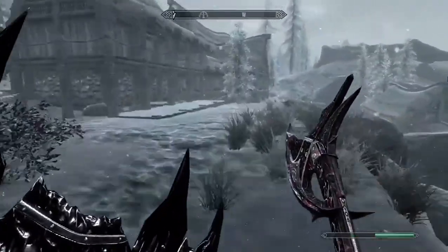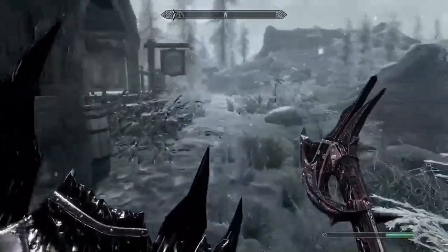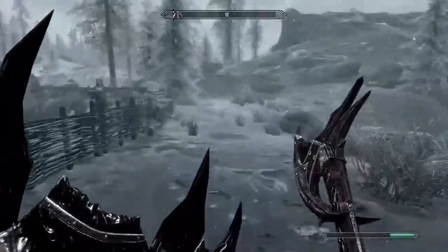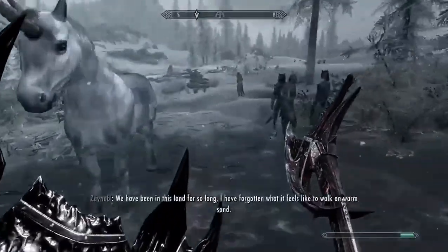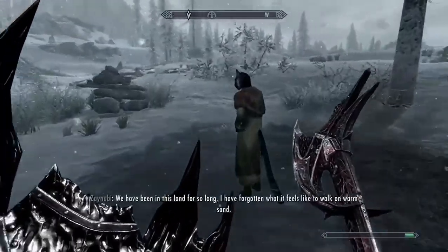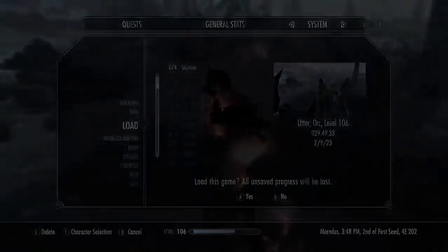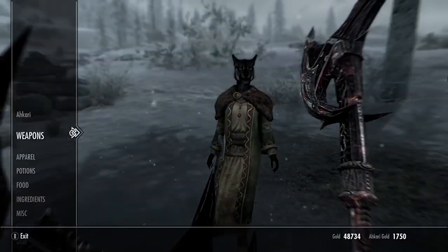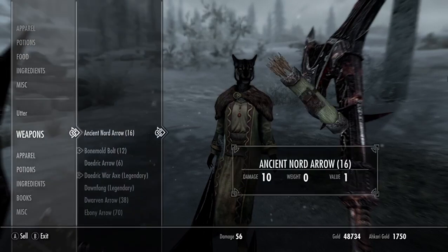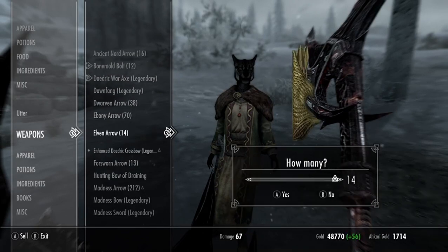Once you take all of this, run back to her, save, hit her, sell all the stuff back to her, and just repeat the process. This is the fastest way to get gold in Skyrim. Sometimes there's a glitch where she continues to walk away, but as long as you hit her and load your save, that resets her inventory and all her stuff comes back.